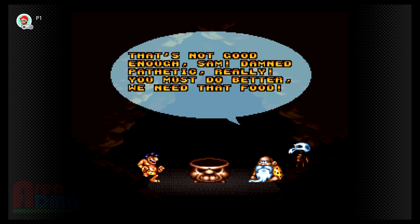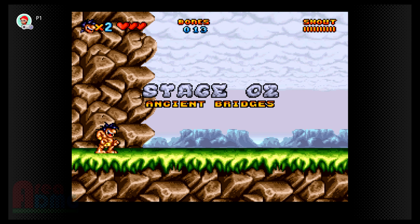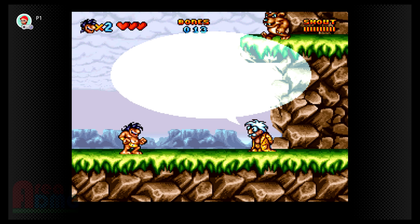This is like Street Fighter 2 in the arcades where you could make characters barf as a secret, or there's blood when Blanka fights. The NPC says 'damned pathetic, really must do better, we need that food.' I don't think any of these people are really starving — look at Sam here. Besides, he just brought them rocks. Maybe it's trying to be like Adventure Island but not really.